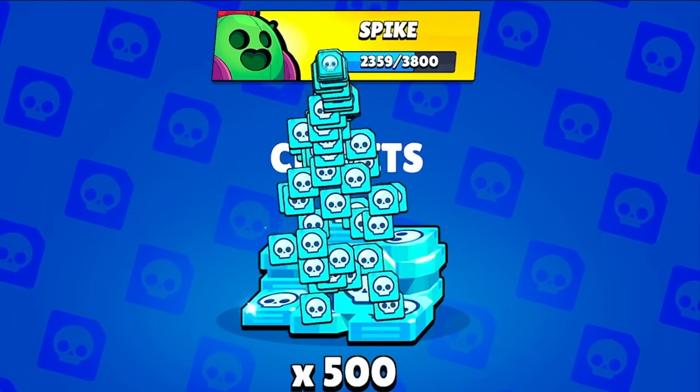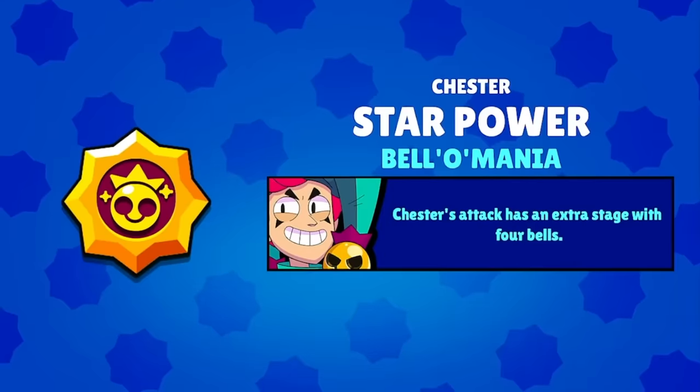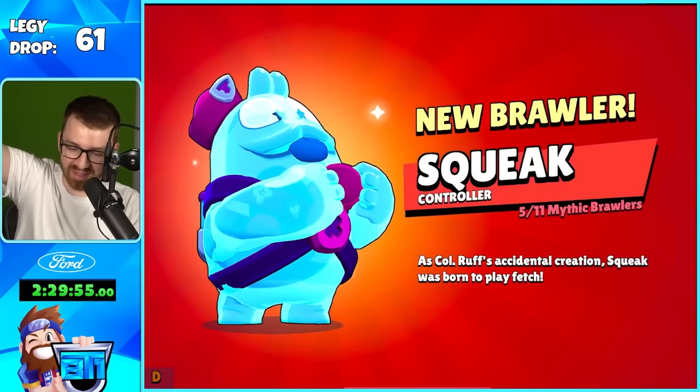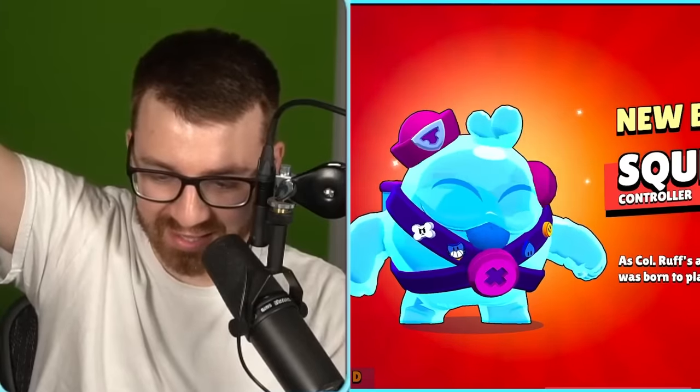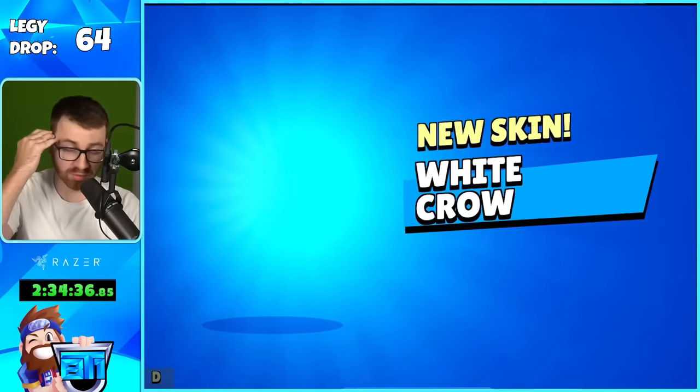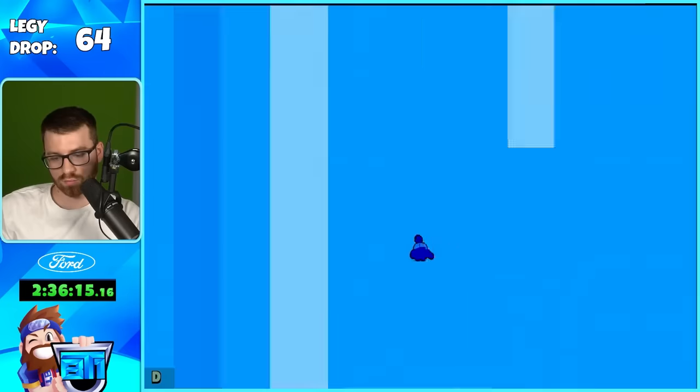500 credits — we're going to get Spike soon. Chester! These next few legendary drops, we're going to hammer real quick. Our first mythic pull from a mythic box — number 63: gadget, skin, pin. I thought we pulled Krom but I'm tired — it's Sprout.